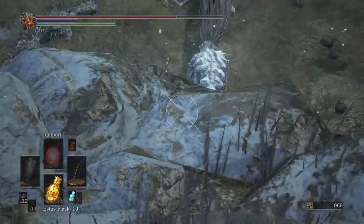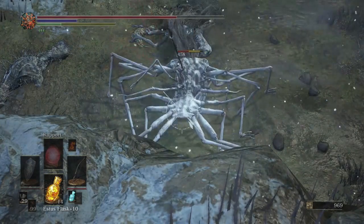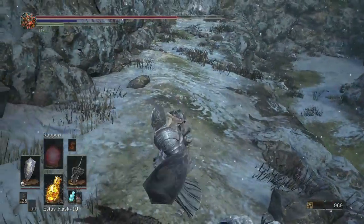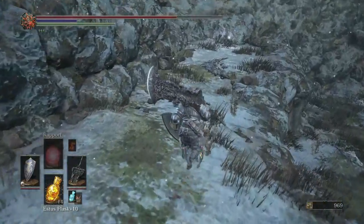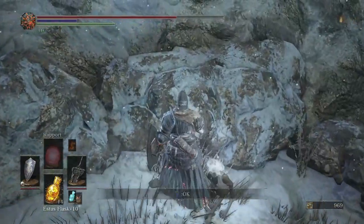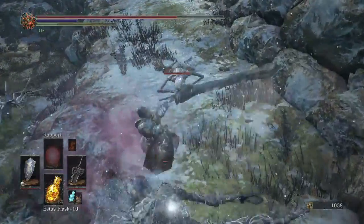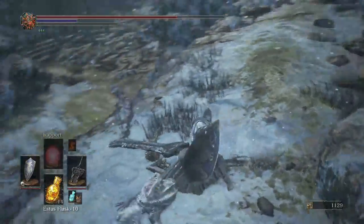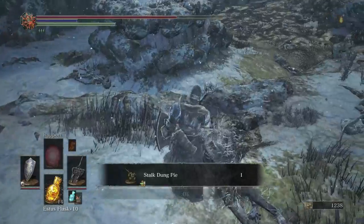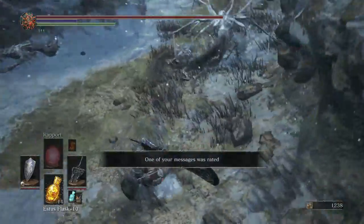This guy — they're so slow, they're not really much of a threat. There's one of those Meours — let's hit him with an arrow. He got away and moved where I can't reach him with my arrows. There's an item over here: Green Blossom. The Meour is spitting poison at me or something. Let's drop down and attack this guy.